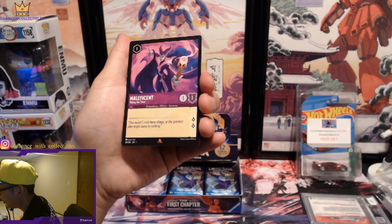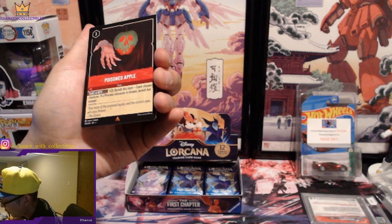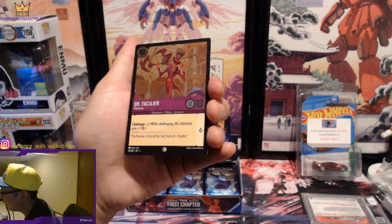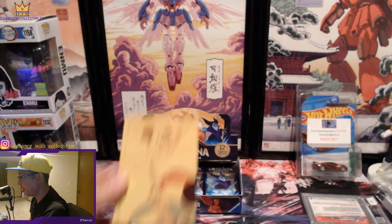We got Maleficent — there we go! Followed by Poison Apple right behind it. And we got Dr. Facilier on the foil — so you get one foil per pack it looks like. And we're building up the insert puzzle — we just need the lower left piece now.